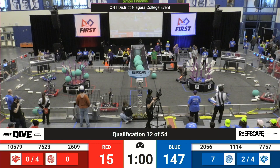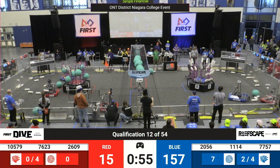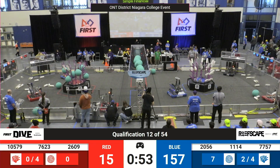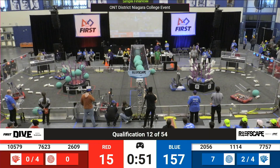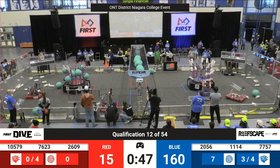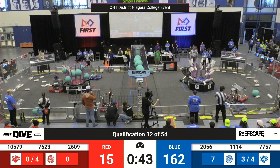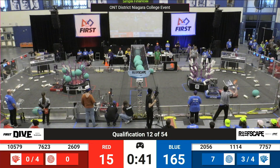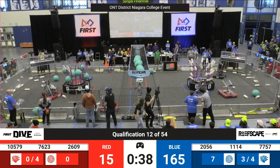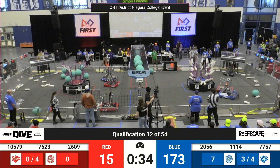On the blue alliance, it looks like they've almost completed the L4 of the reef, working on getting the L3 as well. 26 and 11-14 both scoring lots of coral. On the red alliance, looks like 26-09 lines up — but they just slightly missed that coral. Looks like they're going to go back and try that one again.